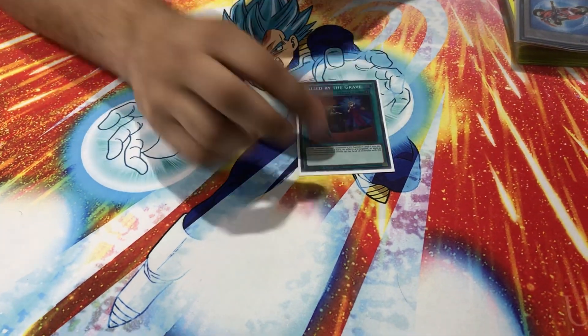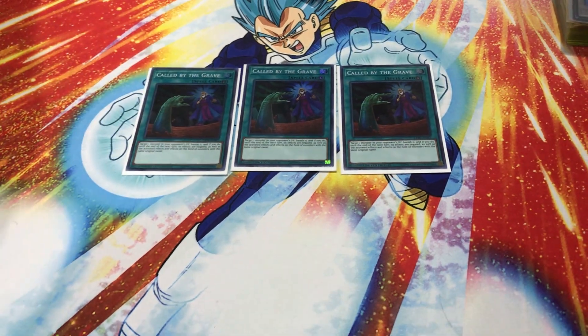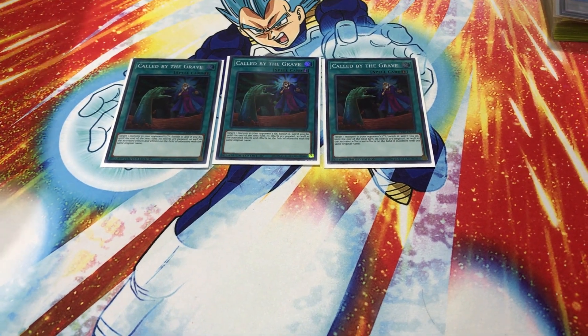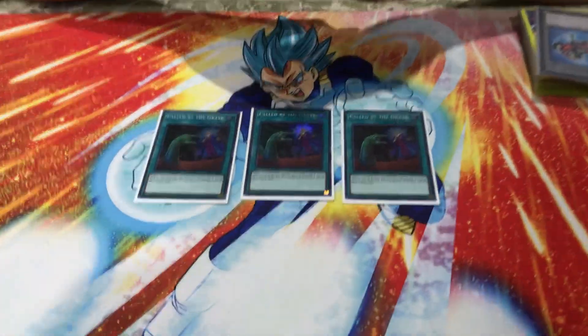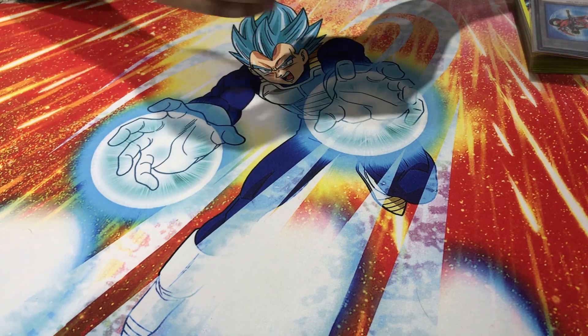Moving on to the spells: you play of course triple Called by the Grave because you're playing a combo deck, and then triple Upstart Goblin on top of that. So you're basically playing six ways of thinning your deck. Called by the Grave is confirmed best card — author gaming has discovered a new Upstart Goblin. It's unfair, it's a really good card, and I wouldn't change anything about that.